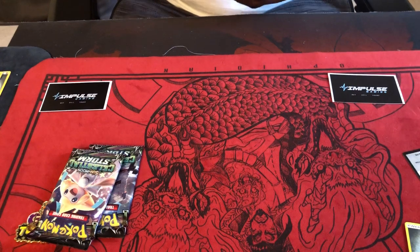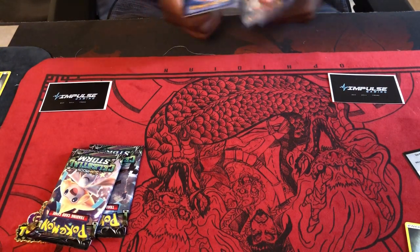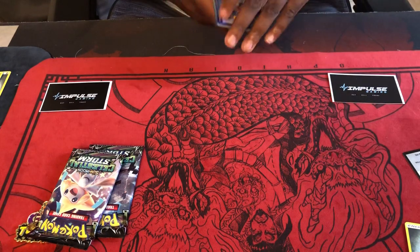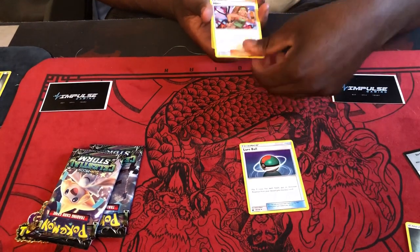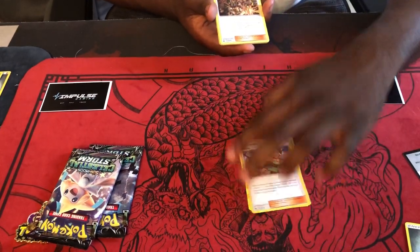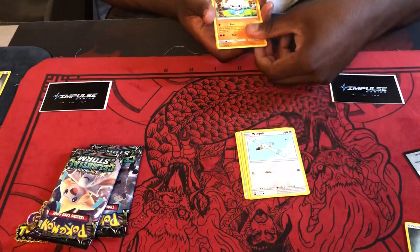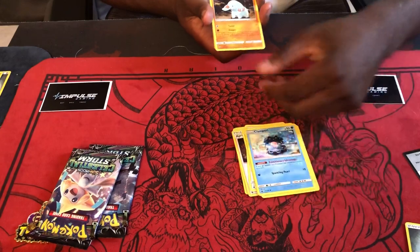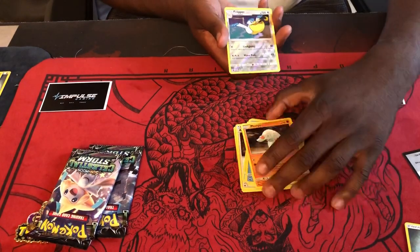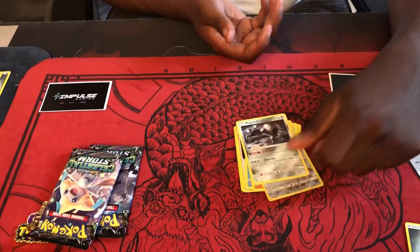Moving on — we're about halfway there, still got five boxes left. All right, let's go ahead and get this one going: Lure Ball, Hiker, Apricorn Maker, Wingull, Baltoy, Seedot, Clamperl, Fancy, reverse holo Pelipper, and Registeel.